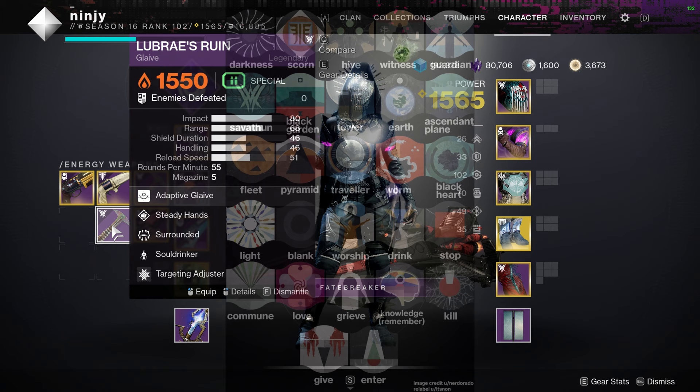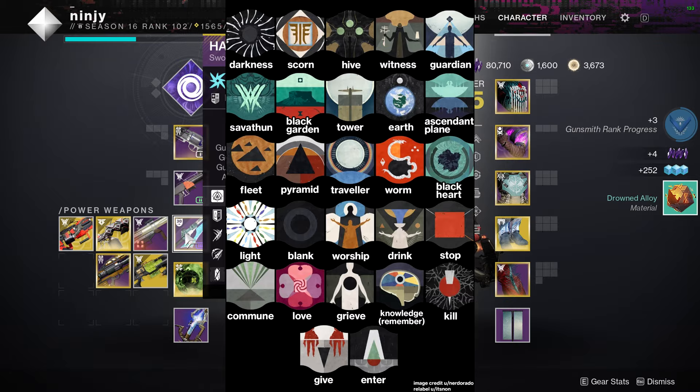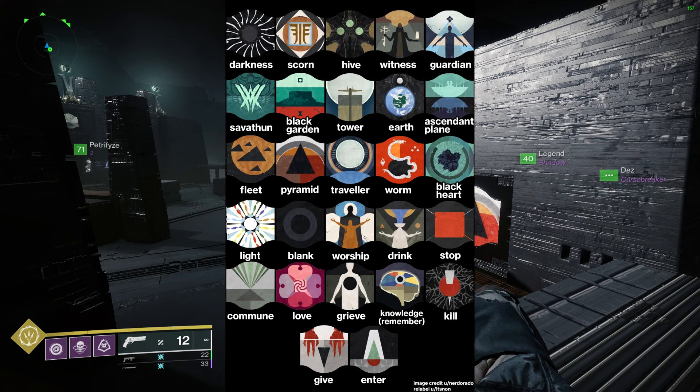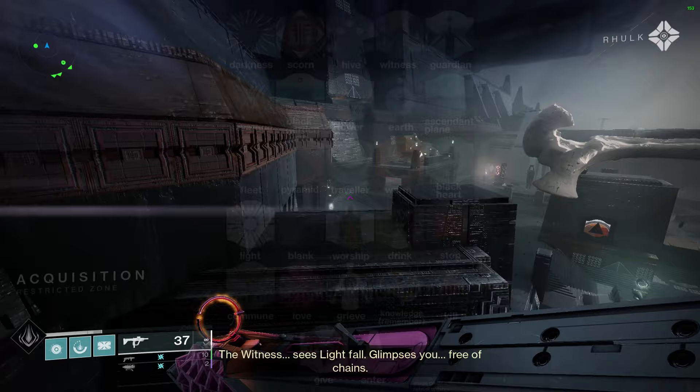I want to explain where the names of these symbols are coming from. Here is an image of all the names — these are all official Bungie names. In the previous room of the raid it shows all the symbols in their own little area, and when you go up to a symbol, underneath your mini map it says the name. That's where the names are coming from.